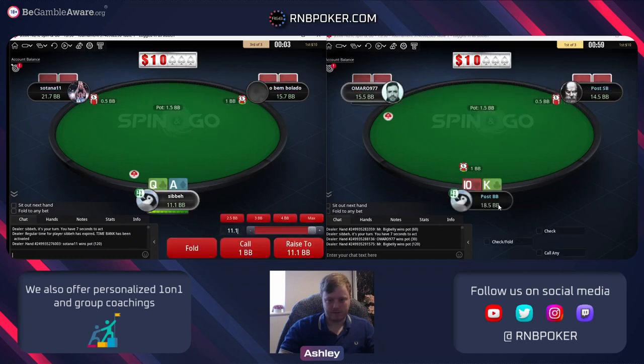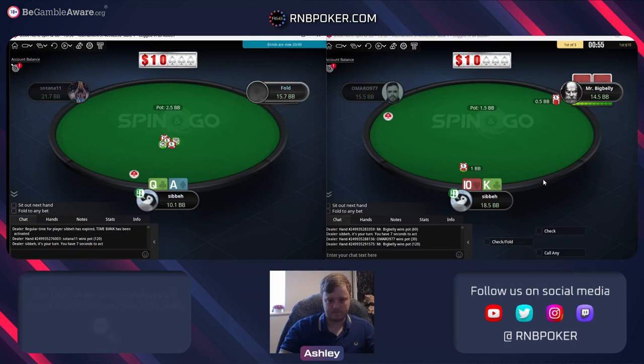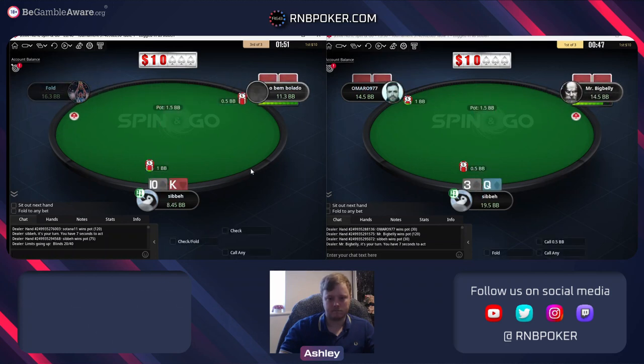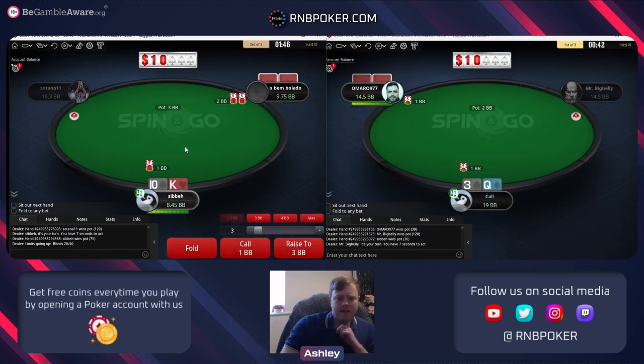Ace queen - will definitely want to just be going all in here. King ten - we'll call off a jam. I'll try and limp the queen three, so we could go all in or we could call.